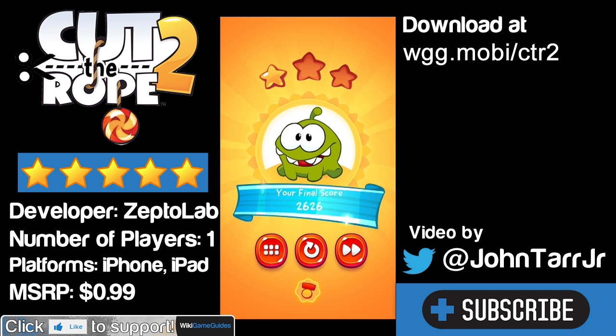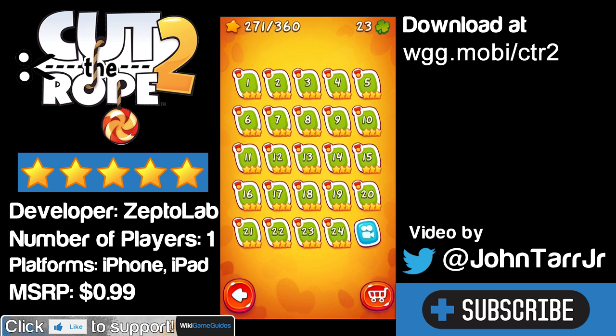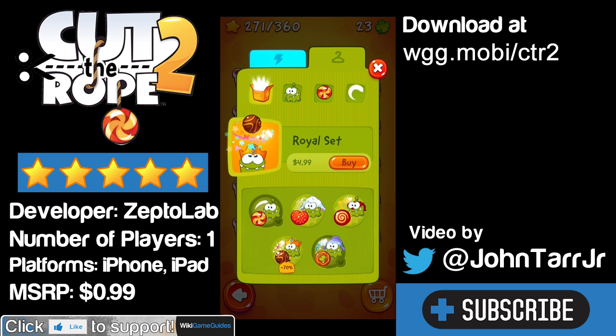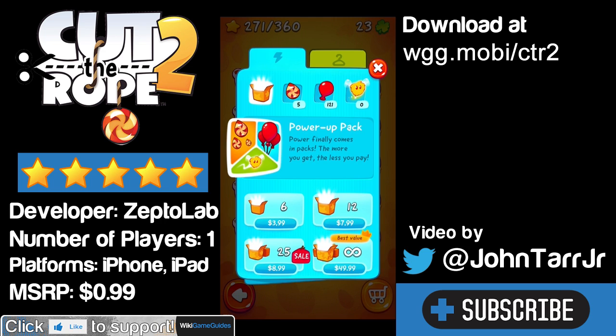So let's go over the microtransactions, because that's an important thing. The game's only 99 cents, but there are microtransactions. There are cosmetic microtransactions where you can buy different sets of clothes — like the Cutie Valentine set for $2, or a Superhero set — purely cosmetic things. There are also some power-ups you can use in levels.